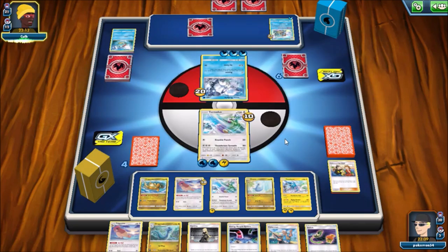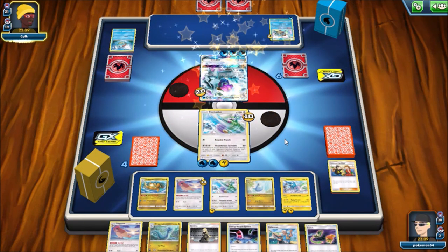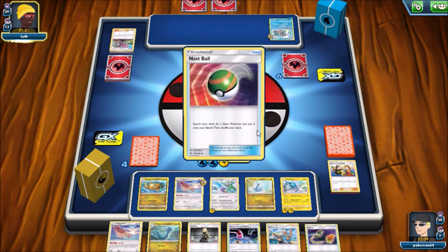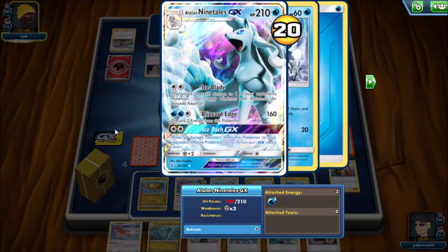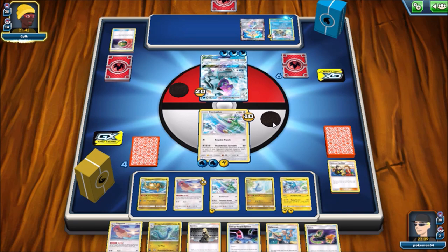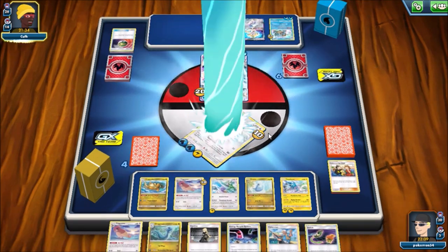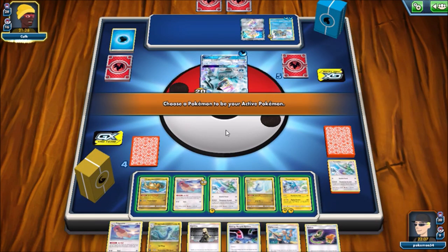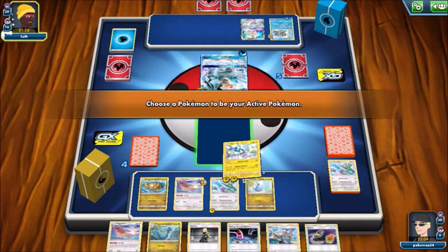Alolan Ninetales can be a huge hassle. The most awesome thing about Dragonite is just having that Dragon Impact attack - you never know when you might be able to pull that out. I was hoping to get a little more damage down on Alolan Ninetales but I couldn't pull Thundurus out. More than likely Tornadus is going to go down here because Blizzard Edge is going to be able to knock me out. My opponent plays down a Jirachi Prism Star and gets that Blastoise set up back there. Honestly this has been a cool little deck - I have really enjoyed playing it and I like the Genie route I took.